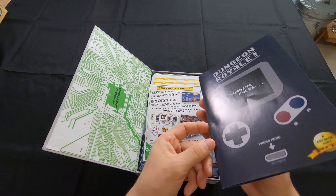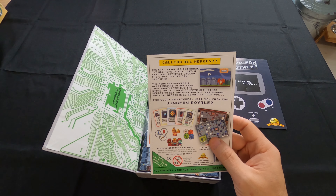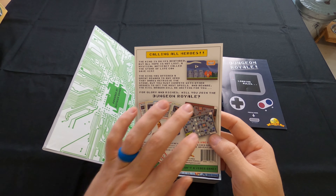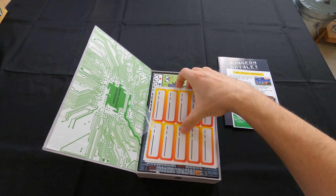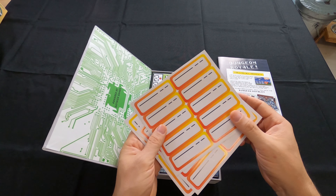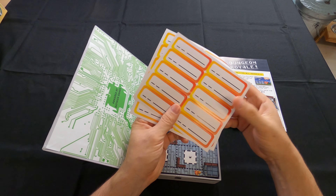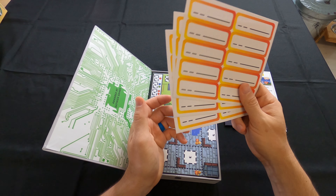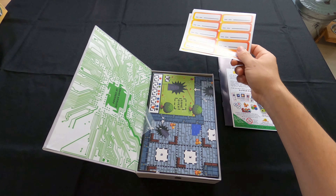And then you exit the dungeon after you get the Stone of Life. So you get the manual, and then there's this other insert — 'Calling All Heroes, Dungeon Royale' — and it's got two boards that you play on. There's also something I can't figure out — I think it might be for recording high scores, with some stickers. I can't find it referenced in the instruction manual, so I'm probably just missing it.